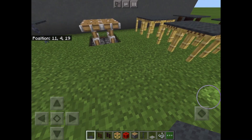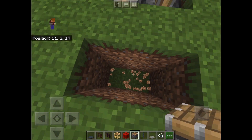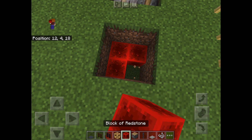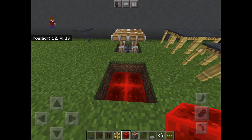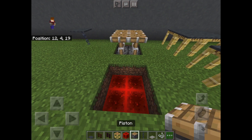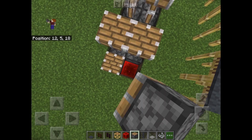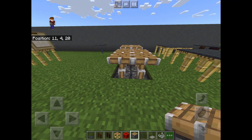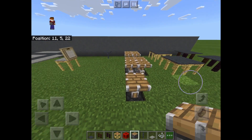This next one is personally my favorite out of all of them — the piston table. I absolutely love this table because it looks like something you might have on a ship. I'm also a huge fan of medieval style builds, so I use this a lot. Go two blocks down, place a redstone block, place a piston, and make it however big you'd like.